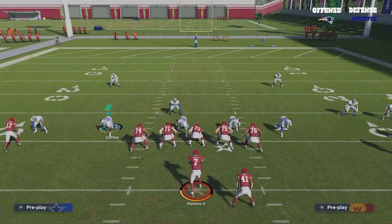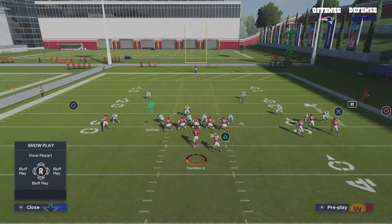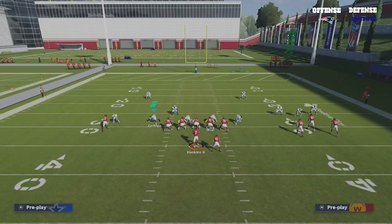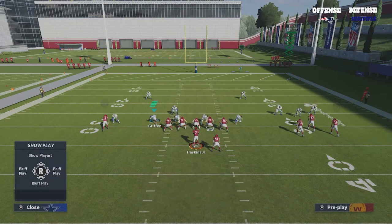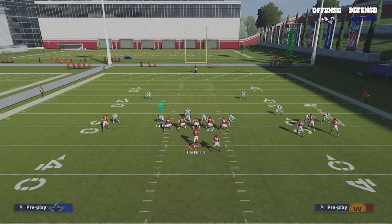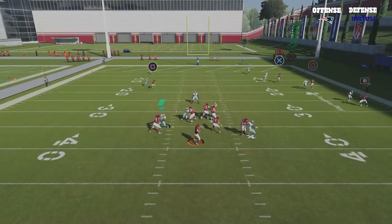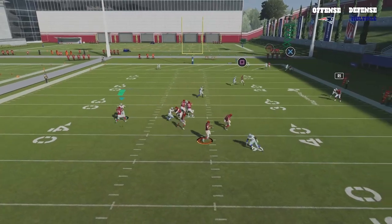I didn't contain my lineman, I didn't do anything like that. We'll do it again — make sure you see how we don't want to have the contain look. For some reason the play every now and then will come out and just have that contain look, so you want to make sure you don't have that. We snap the ball — he didn't get it there. So we're one for two.